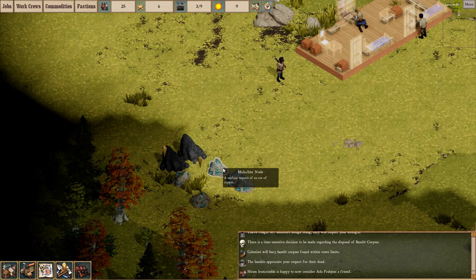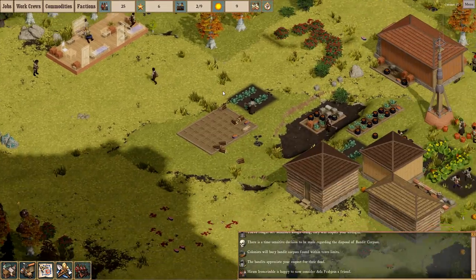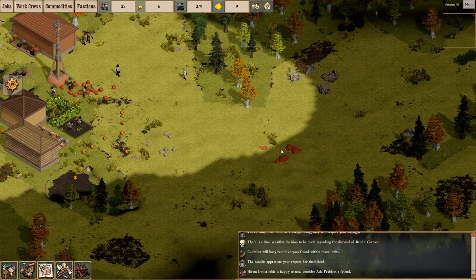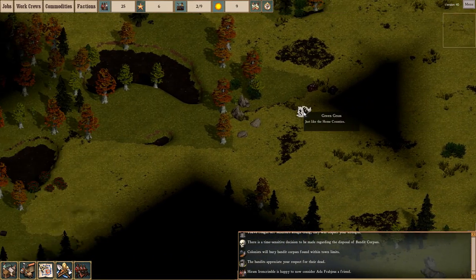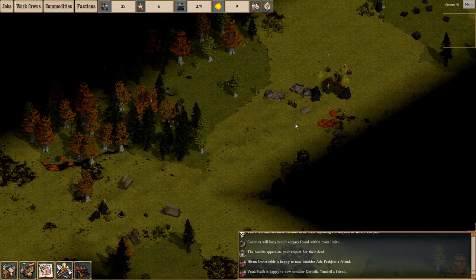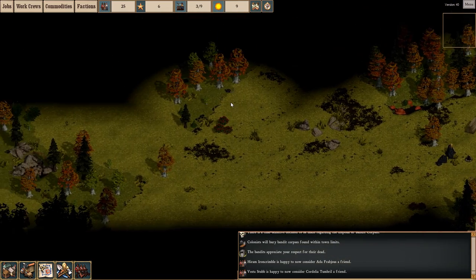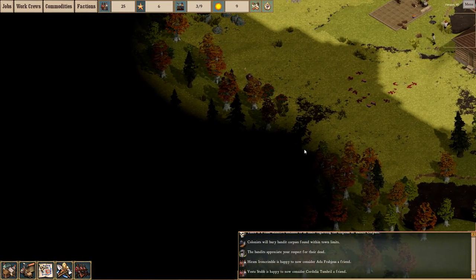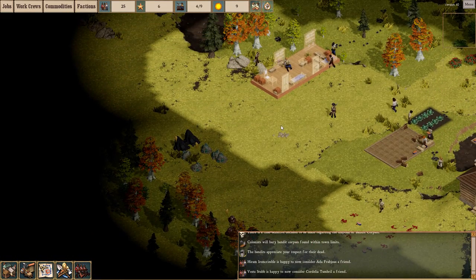Over here we have some coal and some Malachite for copper. Ideally we'll have some iron ore soon enough on our map. That's just regular stone — I'm looking for Hematite or something like that. There's a little camp here. I don't want to stray too far from the base, but hopefully there will be some iron. There we go — they're ugly things but there's some iron ore we can definitely use for mining.